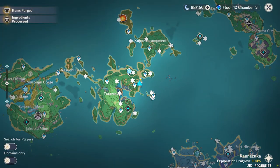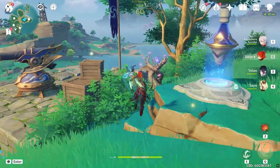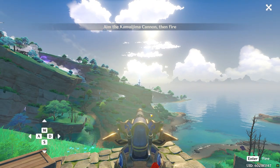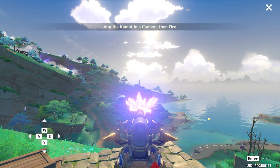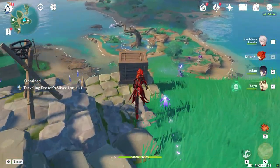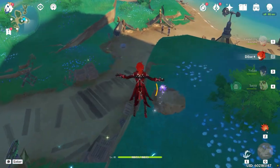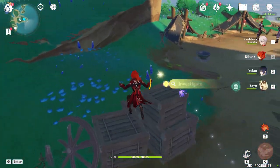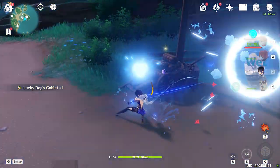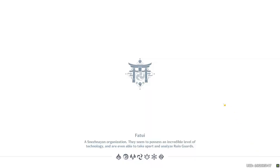I also have Diluc here because he's part of the tall male character model in Genshin — the taller the character, the more ground you cover when you sprint. Specifically for Inazuma artifact routes, the team requirements are: at least one Pyro character, either an Anemo or Electro character, and a Claymore user or someone who can break rocks.